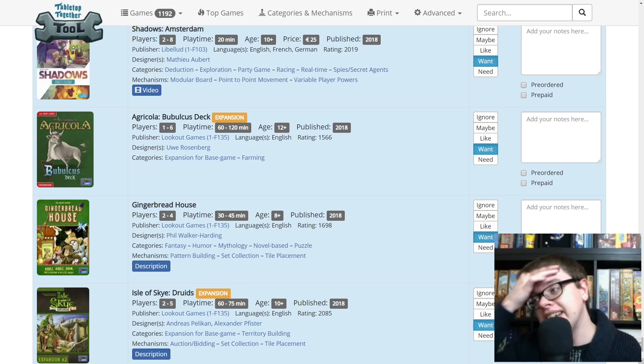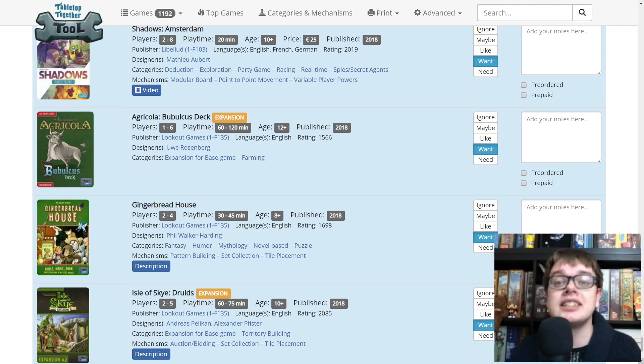Shadows Amsterdam is a deduction game, so based on what I've said it might not work for us, but I'm really excited by it. Not many deduction games work well with two players, so I'm interested to see how this one does. It's coming from Libellud and I'm going to try a two-player game of it to see if it would be one for us. Next, Lookout Games — always great stuff from them. Agricola: they had the Artifex deck last year, this year they've got the Bubulcus deck to expand the refined version of Agricola. I've got the revised version so they'd be new to me.